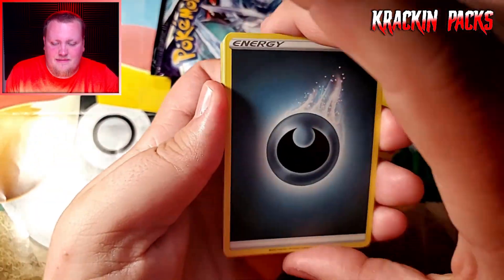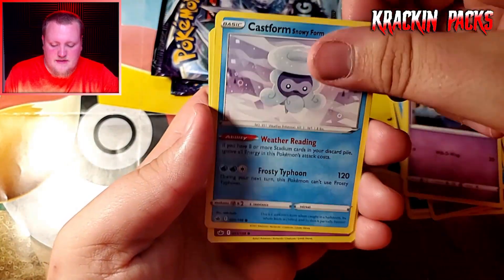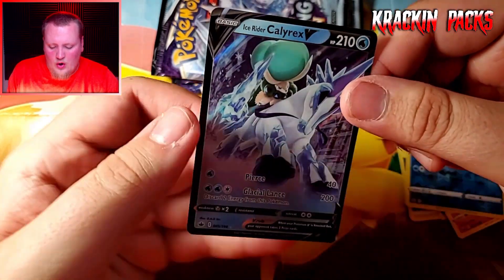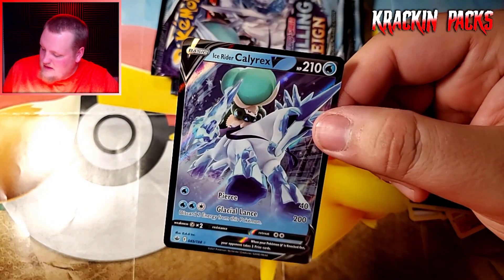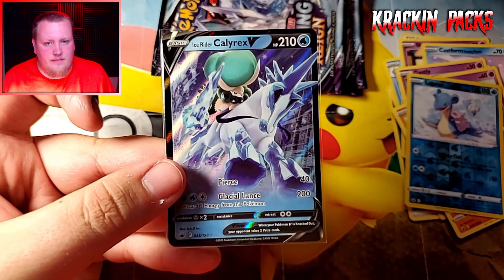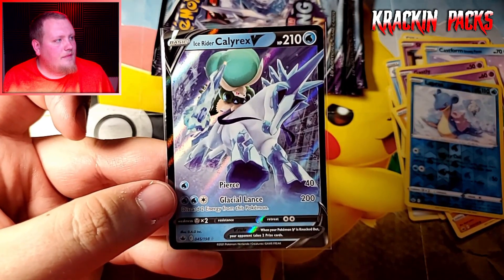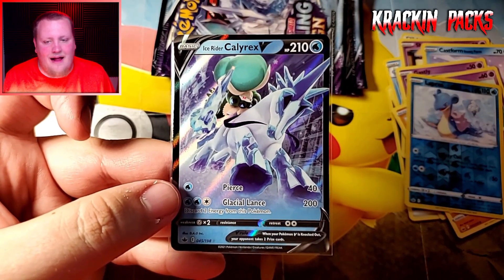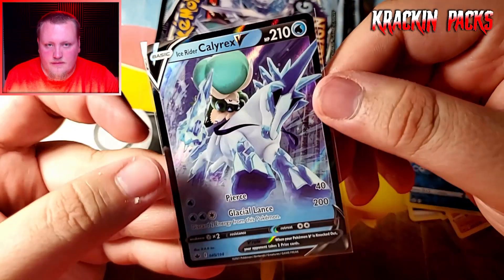Drizzile, Peony, Shuppet, Castform, Ghastly, Kubfu, Eiscue, Lapras. And an Ice Rider Calyrex V — I'm assuming this is probably a $2-3 card. Let me look it up — Ice Rider Calyrex V. Actually about a three dollar card. I'm happy with that — about a $3 card. Sweet.